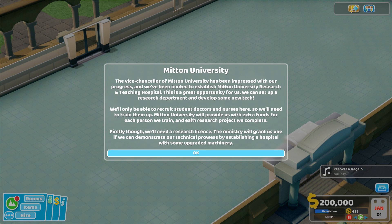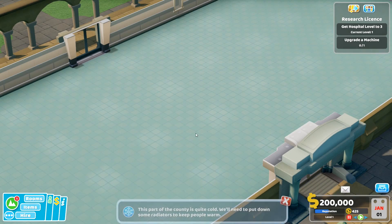So, Mitton University. The vice-chancellor has been impressed with our progress and we've been invited to establish Mitton University research and teaching hospital. This is a great opportunity — we can set up a research department and develop some new tech. We'll only be able to recruit student doctors and nurses here, so we'll need to train them up. Mitton University will provide extra funds for each person we train and each research project we complete. We'll need a research license first — the ministry will grant one if we establish a hospital with some upgraded machinery.